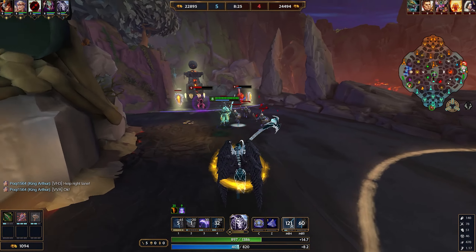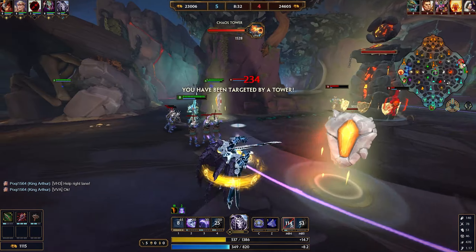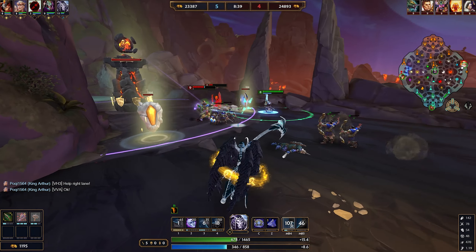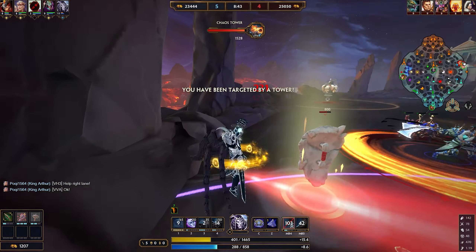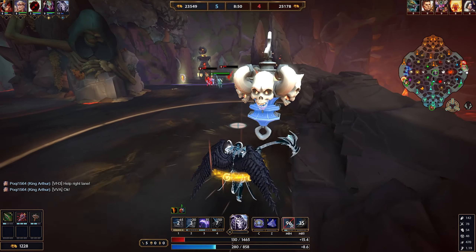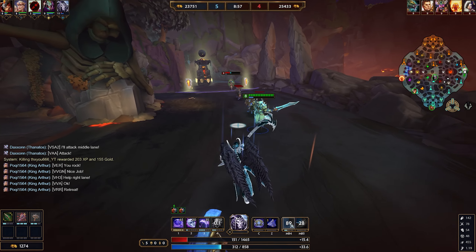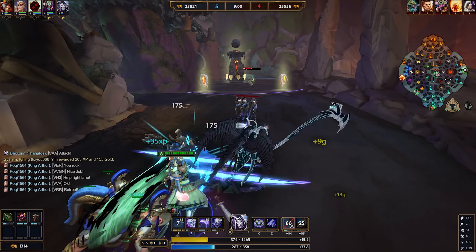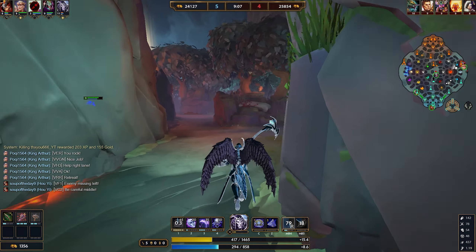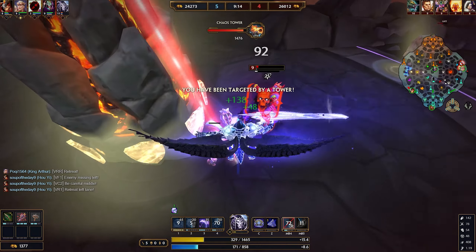Late game you can actually pretty much quarter-health somebody with this ability. But now let's move on to the main event - the ultimate. You've heard me talk about it throughout the entire kit because it has such significance. One really cool thing about this character is his kit is so interconnected with itself - the ultimate threshold has resonance throughout his entire kit, whether it be the passive or the second ability. This is going to be an ability in which you go CC immune and after a short channel time where you're just standing still and CC immune, you're going to go up in the air.